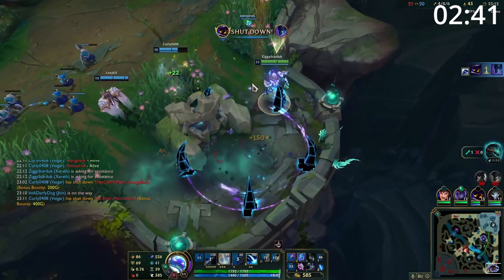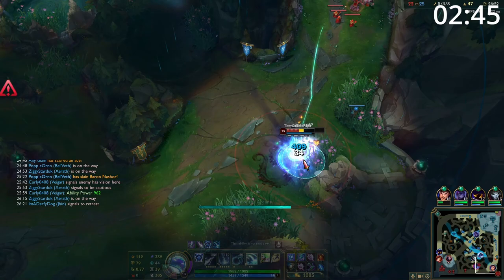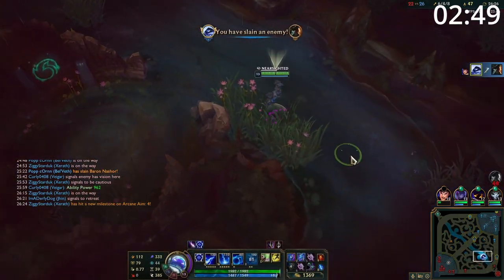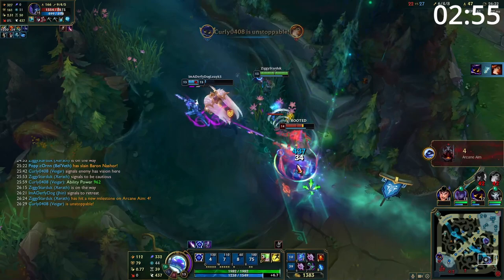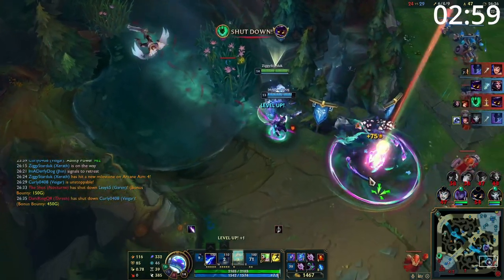Entering late game teamfights you want to play the backline mage. Your main goal is to throw out as much damage as you can before the fight starts. If you're able to connect a Q or a W onto a carry it will half health them at this point. When the fight starts, keep prioritizing your safety, kiting back and throwing out spells. Use your E to guarantee a kill or to protect yourself, and your ultimate can be used to either burst out a target or for more damage if you're able to do it from a safe location.